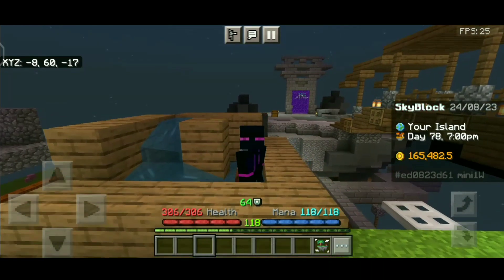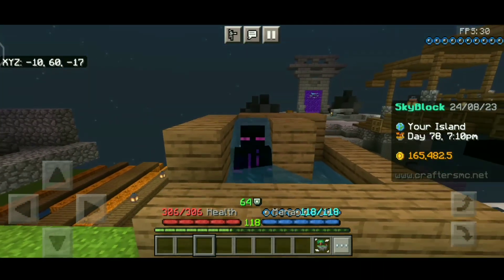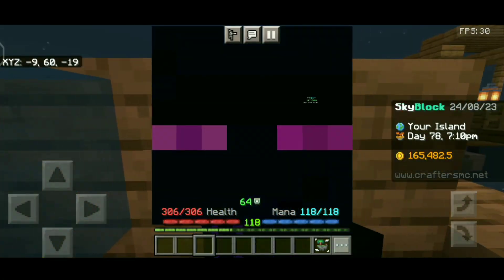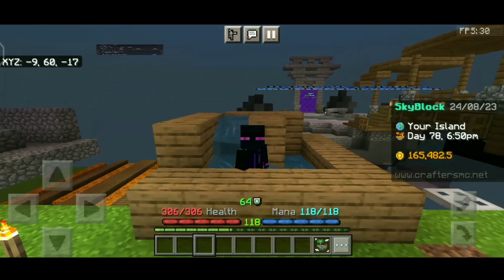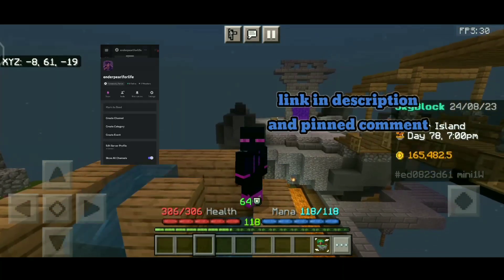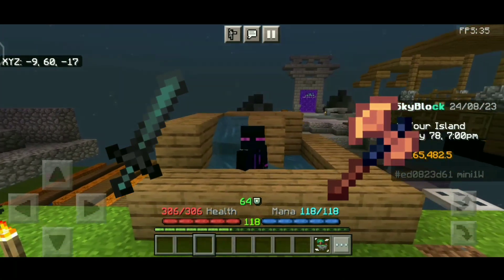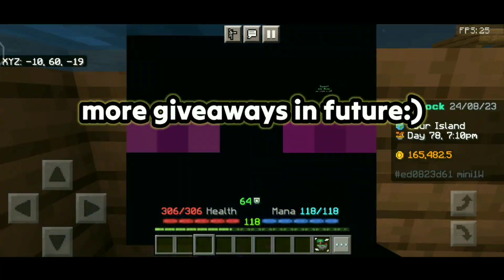If you can't afford any of these expensive weapons, don't worry — I am giving away a Raider's Axe and Revenant Falchion. You just have to comment what you like about this video, or say something good, and join my Discord server from this video's description. The first person to do that will get the Revenant Falchion and the second one will get the Raider's Axe. If you join my server later, there might be more in-game giveaways for you.